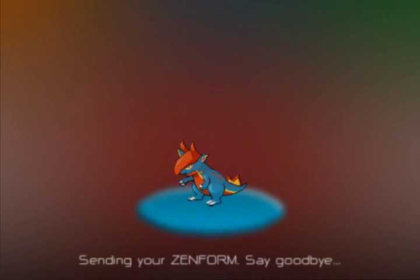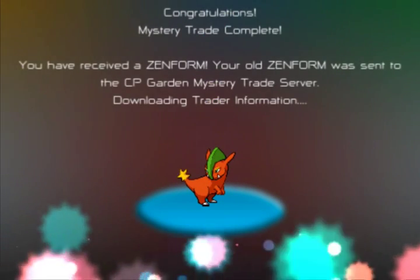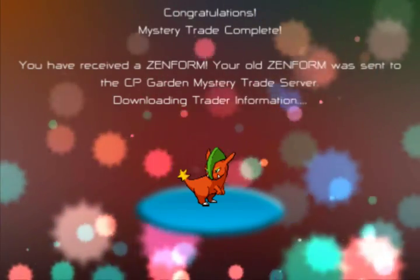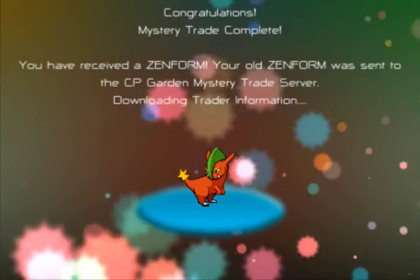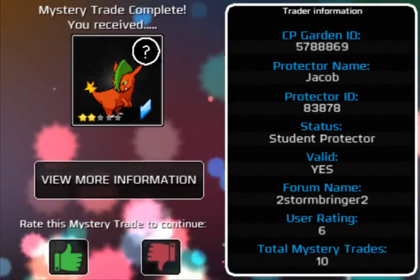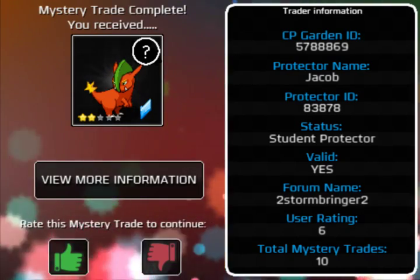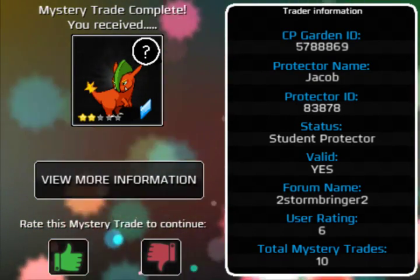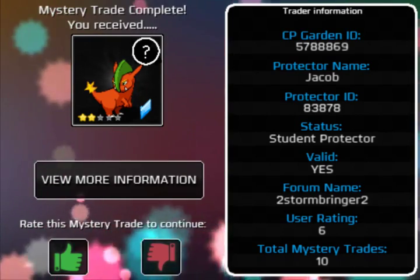Let's send off the Warbar — I love that design, the blue with the red belly looks really cool. We got back a red Fader. A blue Fader is my favorite Zenform, so a red one isn't too bad. Different coloured Zenforms have different movesets — you might see a red, blue, and green of the same Zenform, and each one has its own unique attacks to learn. This one is from Stormbringer, who I recently validated on the forum — his name is Jacob and he's had ten mystery trades with a user rating of six. Let's bump him up to seven — thumbs up, thank you Stormbringer!